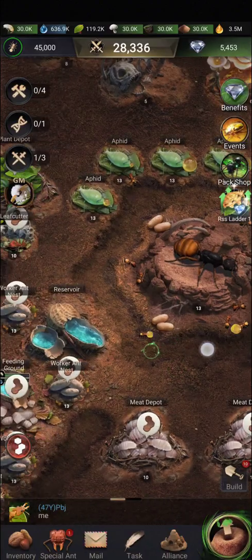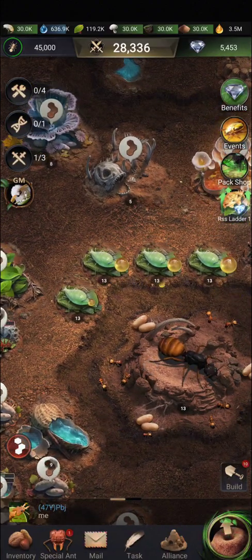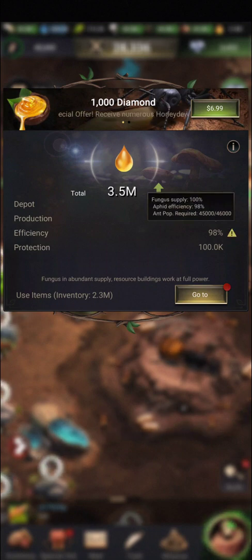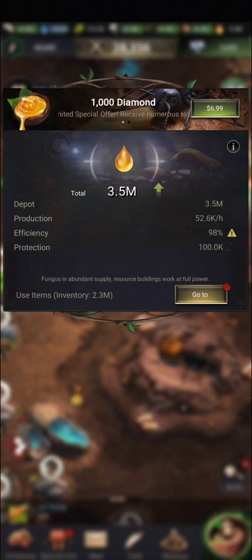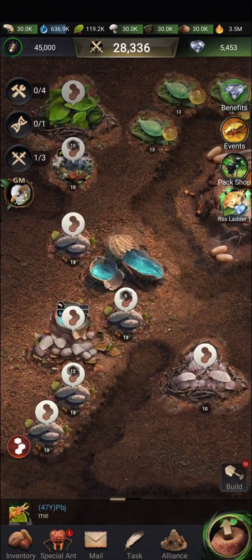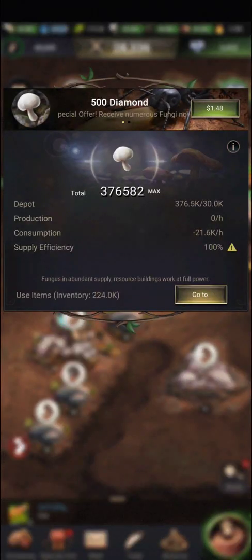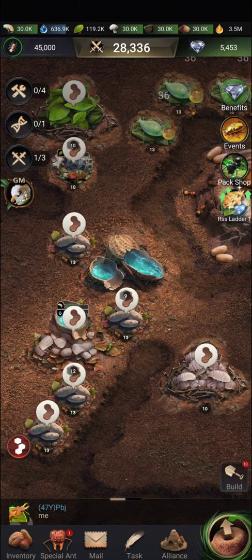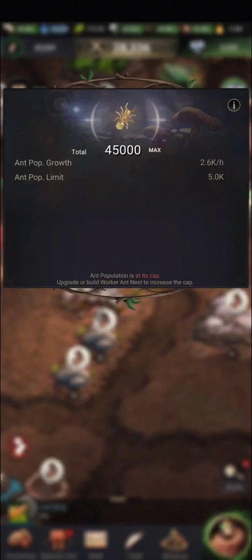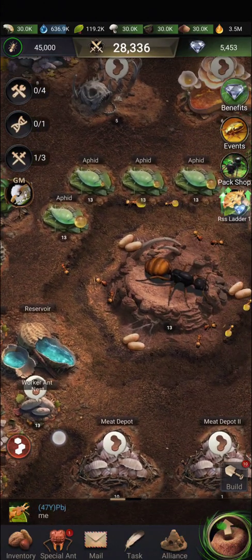The reservoir has no production, but because the depots are still connected the water storage is still there. As for honeydew, the base production I have right now is 52.6 thousand units per hour. Production depends on fungus and population. You want to make sure you have positive flow for the fungus and your feeding ground is filled so your ant population continues to be alive.